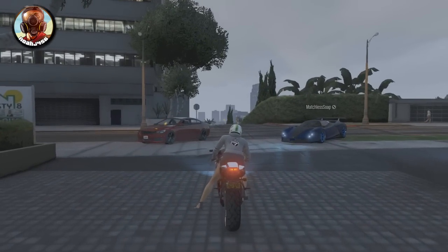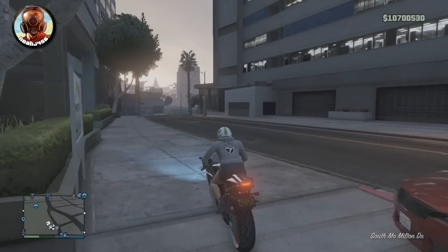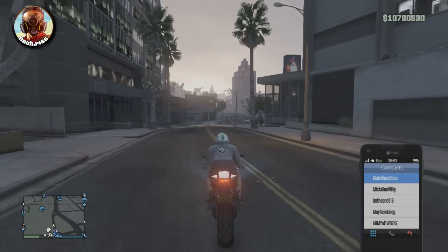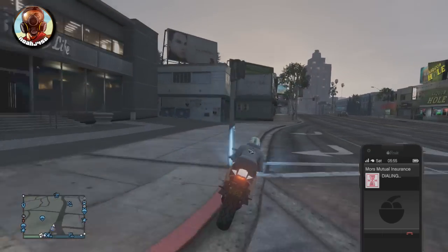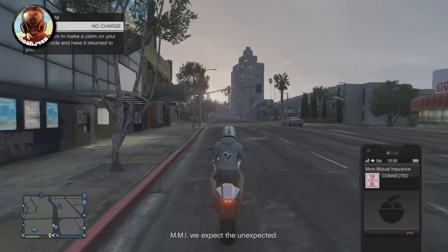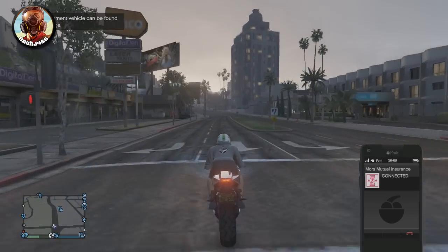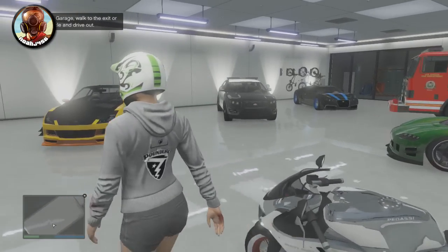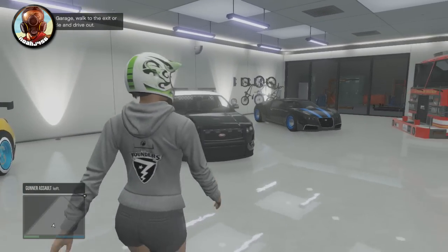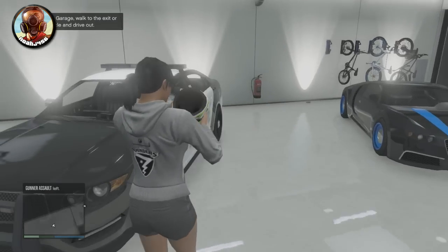After this point you can call Mors Mutual Insurance and go pick up a car, or you can get a car out of your garage and drive it outside, then call Mors Mutual to have it delivered directly to your garage. As you can see here, calling it in and going back in the garage — the police cruiser is there, insured, and you will not see the duplicate vehicle later on whenever you load up this game save again.